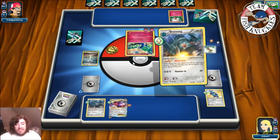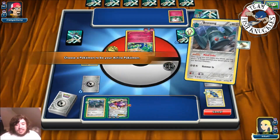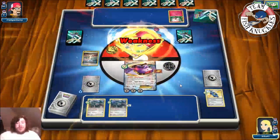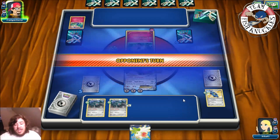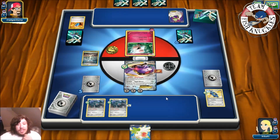We don't need to discard energies because Xerneas is weak to Metal. It has 130 HP but we don't need to discard any energy. We free retreat into Genesect, use Rapid Blaster, and deal 240 damage to Xerneas — that's with the weakness. Regardless, we would have done 180 normally to knock out pretty much any EX. We use Shaymin EX to set up for six new cards. Opponent retreats their Gardevoir and we have a Lysandre ready to bring it up.